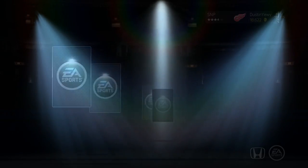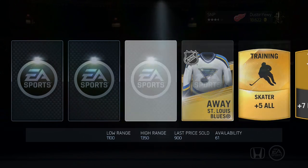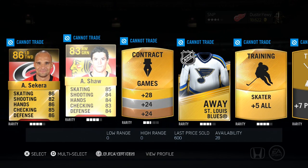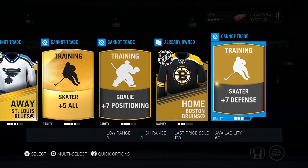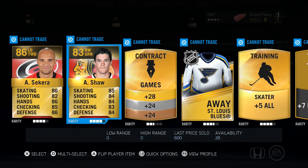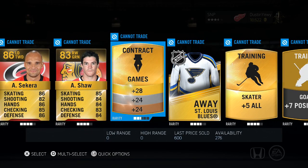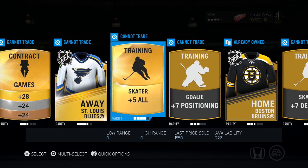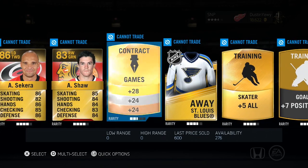Second pack. Sakara's not bad. Shaw, okay. It's looking like roughly about two players per pack. So Sakara and Shaw, that's not too bad. Again, more players for your collection. We've got two jerseys, that's not too bad either. Another plus five all skater, which is pretty good — that's good to have around.